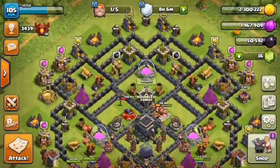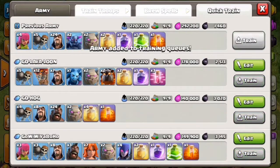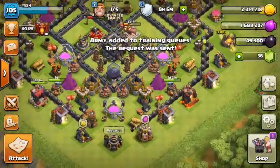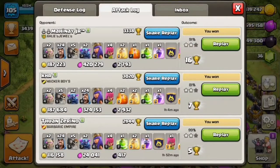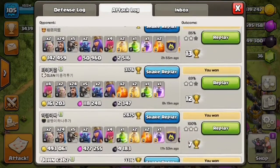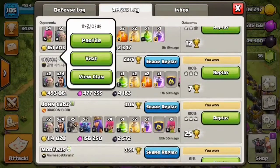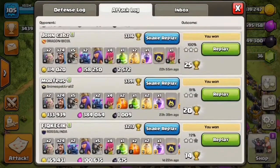We have 23 lakhs so I think we should upgrade two walls. Let's take a look at our attack log. GoWipe is a very good attack strategy in the higher leagues — you can get a guaranteed 70 percent plus, two stars, and very good loot. I got five lakhs gold, five lakhs elixir, and 4000 dark elixir.